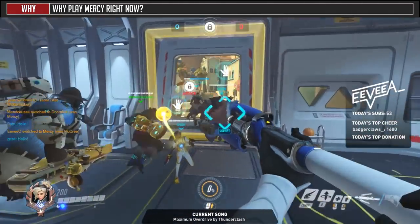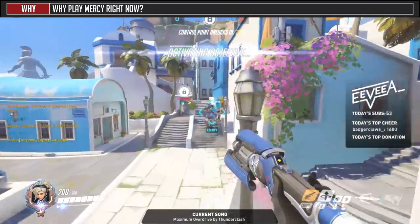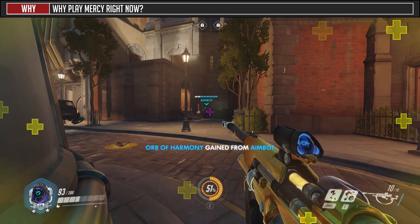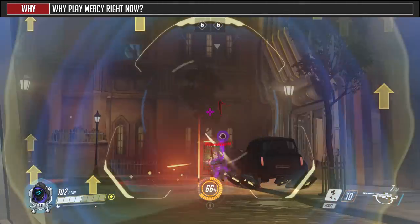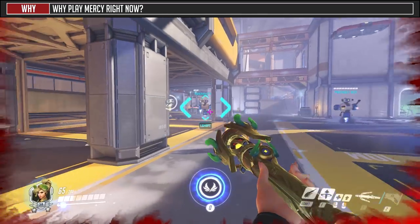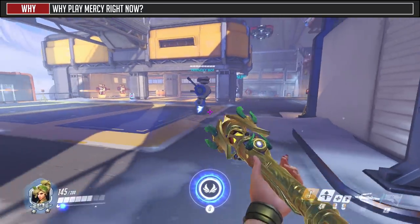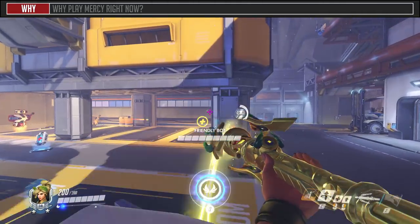Why pick Mercy every game? Compare Mercy and Ana right now — arguably the two best primary healers. If Ana takes a bit of damage, she has to rely on a secondary healer, a health kit, or her own biotic grenade to top herself off, and she's stuck on the ground. Mercy has the benefit of self-sustain with her self-healing passive, chain healing with Valkyrie, and extreme mobility with the new Guardian Angel which allows her to slingshot all over the place.